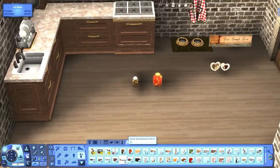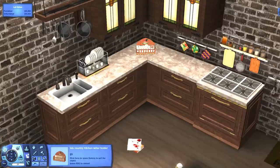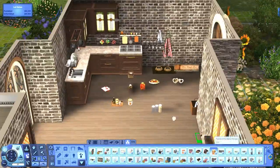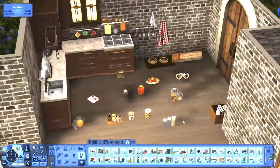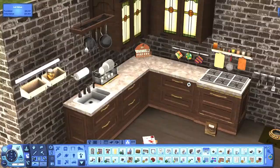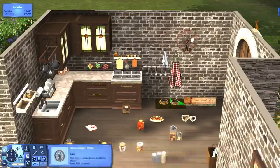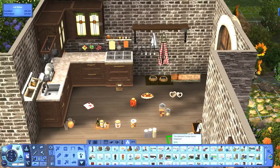I was going to use OMSP but everything pretty much fit where I needed it to, so I didn't need to use OMSP. I didn't have that much clutter — I didn't want to completely clutter it up because I wanted them to be able to use the space. I also didn't want to clutter up the counters because they kind of need the counters for cooking.